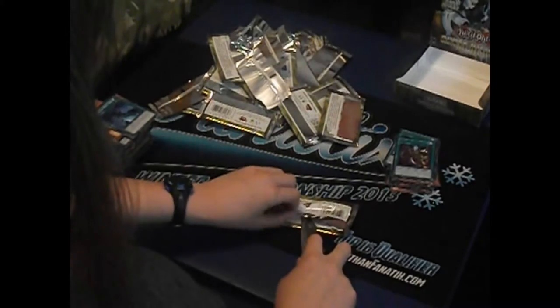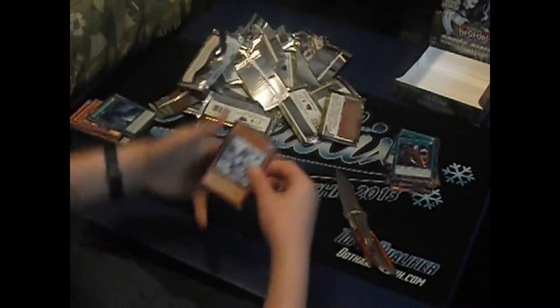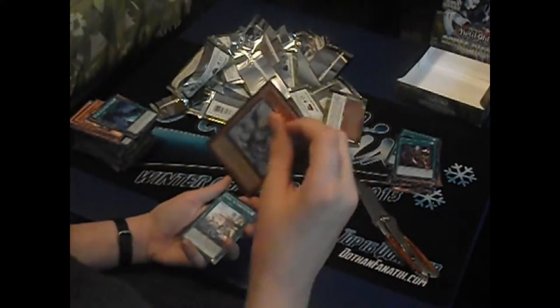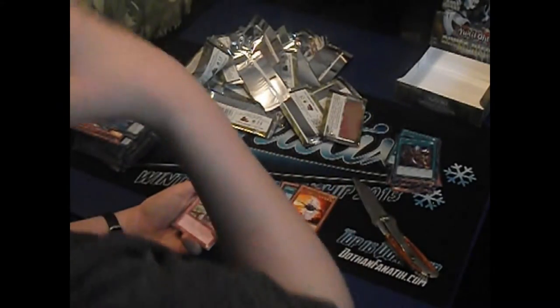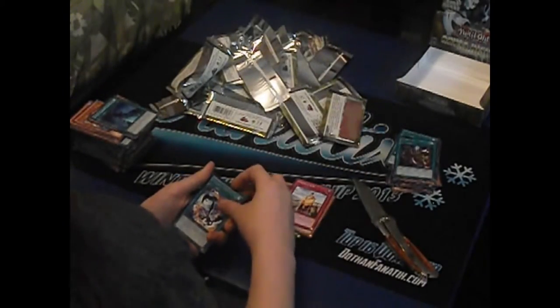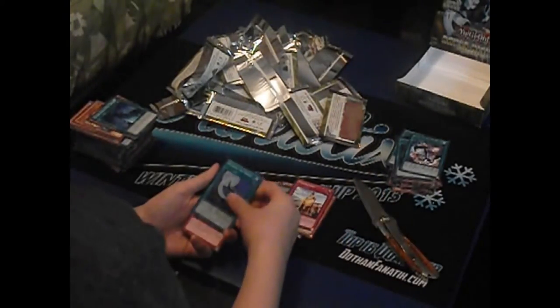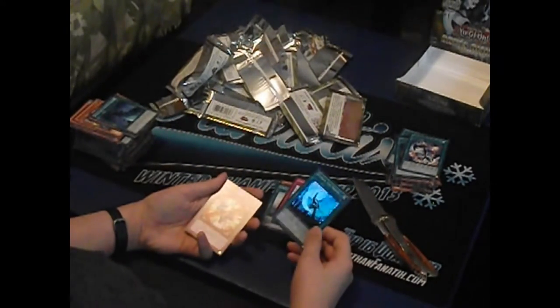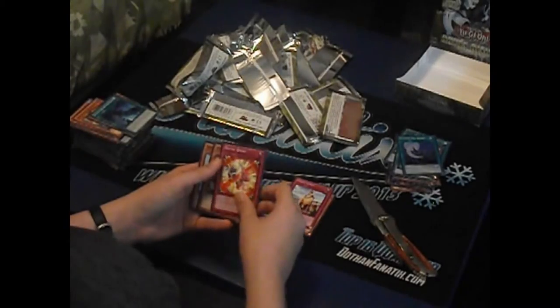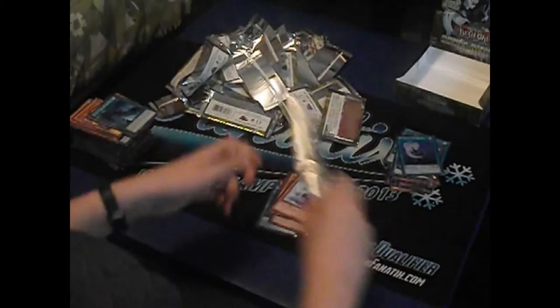And on to our last pack - please, give us something awesome, give us some awesome Mermail card. We've got Snowdust Dragon, Lemuria the Forgotten City, Solar Windjammer, Unification. Come on, give us a holo - yeah! We have Advanced Heraldry Art and a Super Rare - Attack the Moon. I feel that would be pretty good in a Gimmick Puppet deck, but others think otherwise. We have Battle Break, Planet Pathfinder, and Snow Dragon. My first box was awesome!